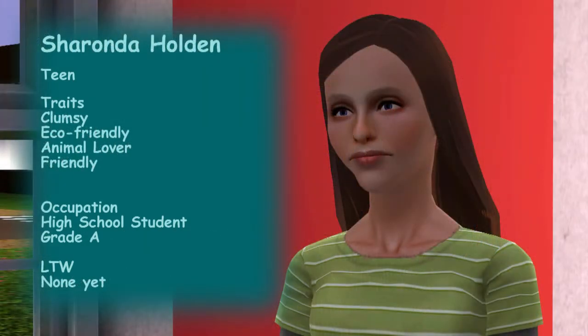Sharonda's traits are clumsy, eco-friendly, animal lover, and friendly. She's not on the honor roll and doesn't have a lifetime wish, so there's really nothing making her wait to age up to young adult. She could be one of the first to go, although she doesn't seem to have a great grip on the world — but that's just Sharonda.